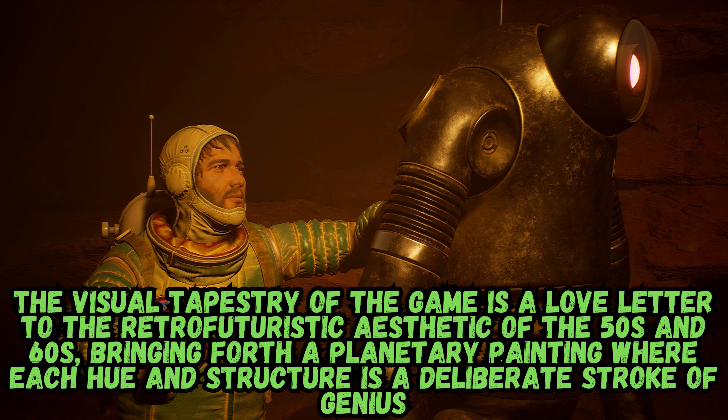The visual tapestry of the game is a love letter to the retro-futuristic aesthetic of the fifties and sixties, bringing forth a planetary painting where each hue and structure is a deliberate stroke of genius. The attention to detail in the game's design is staggering. Every piece of technology and machinery is a tangible throwback to an era of space race nostalgia. Jasna's suite of vintage tools becomes the player's lifeline, marrying past designs with the digital interface of gameplay in a symphony of old-school cool.